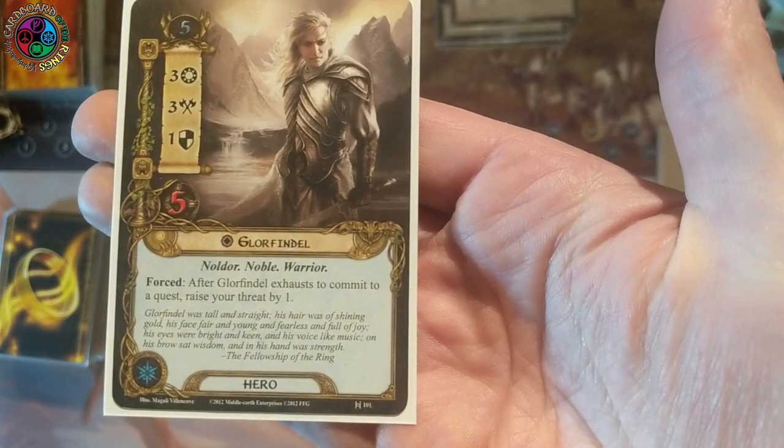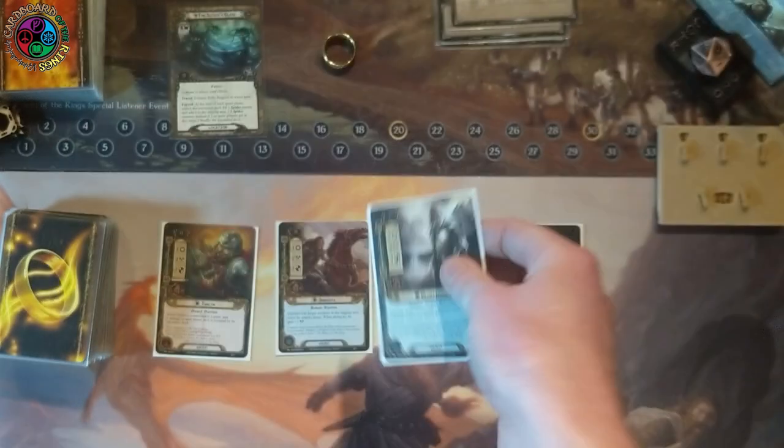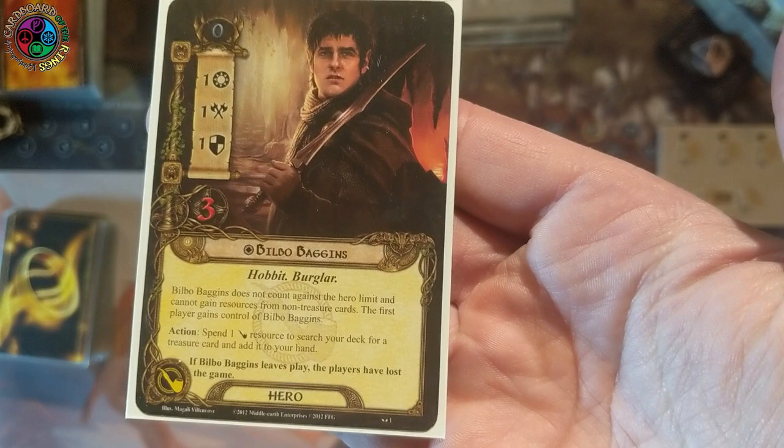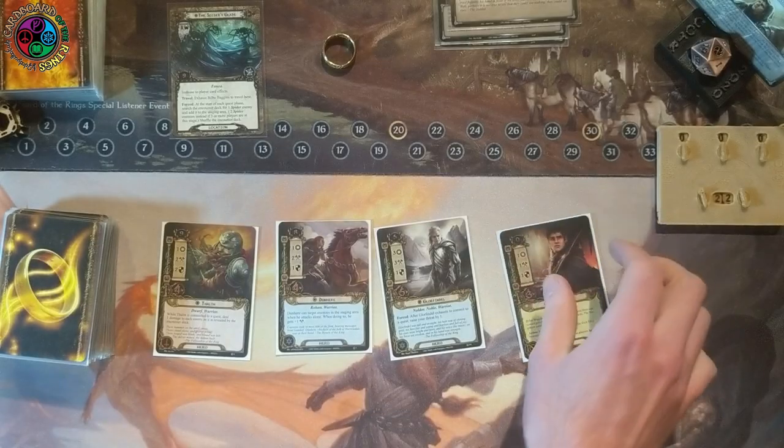My third hero is Glorfindel — he's 5 threat, which is why he's in this deck. He's going to be questing for 3 and hopefully staying ready if I can get Light of Valinor on him. If I have to commit him by exhausting, I have to raise my threat by 1, which goes against my strategy of keeping these spiders in the staging area and killing them.